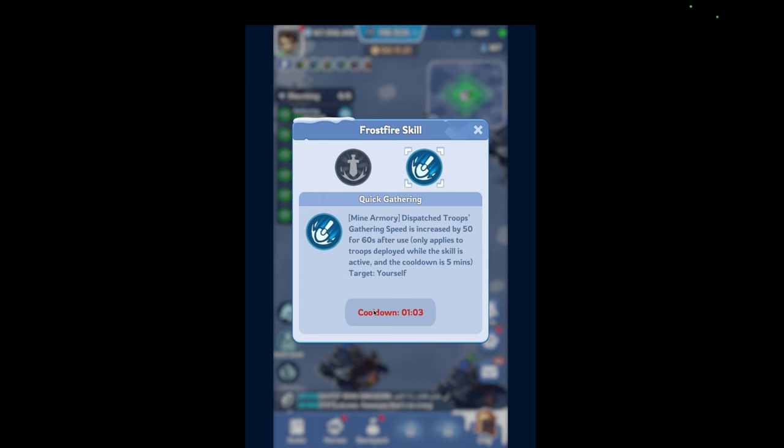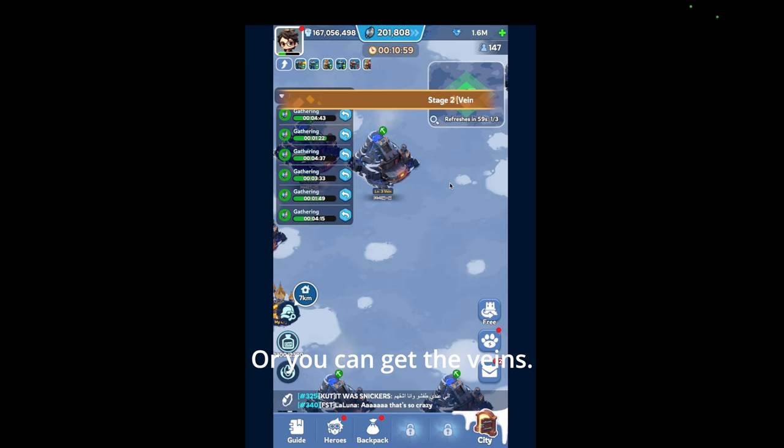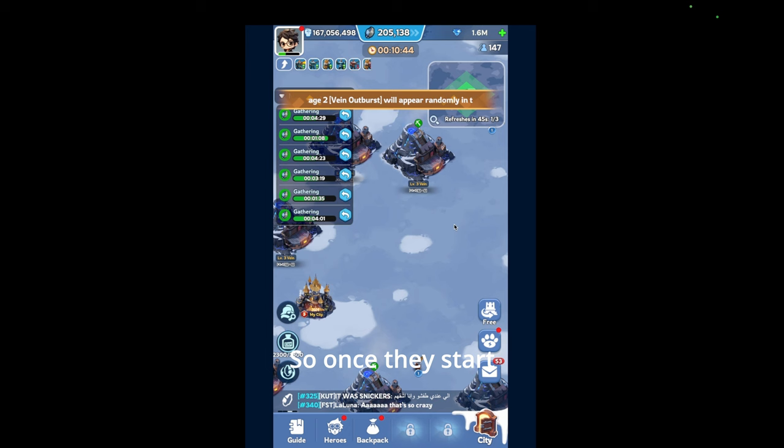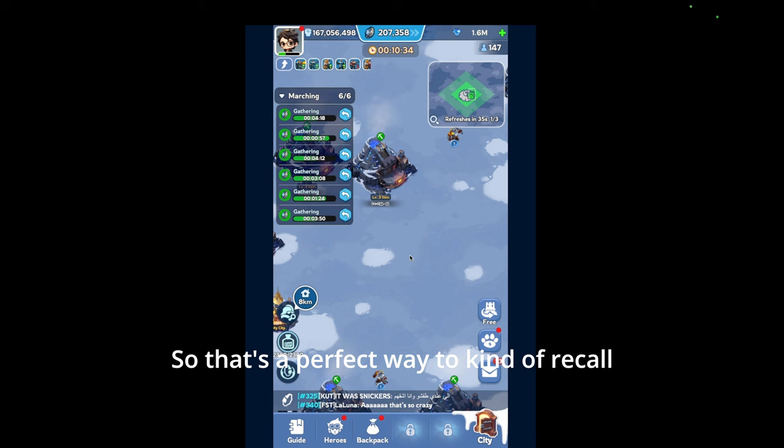One more minute. What I like to do is save the skill for when I start mining the veins, then activate it. Because timing the skill at the right time is crucial. You want to make sure you're mining at least 6 different places. Once they start appearing, I'll TP — because even 10 to 12 seconds makes a lot of difference when you're mining. That's a perfect way to recall all your troops in just one go.